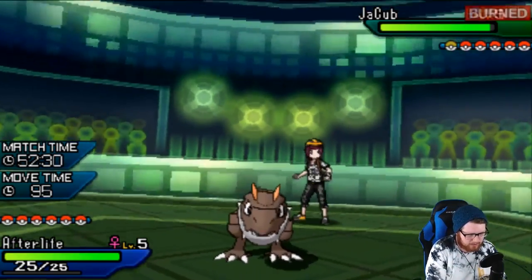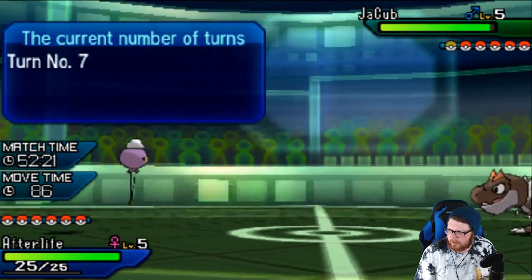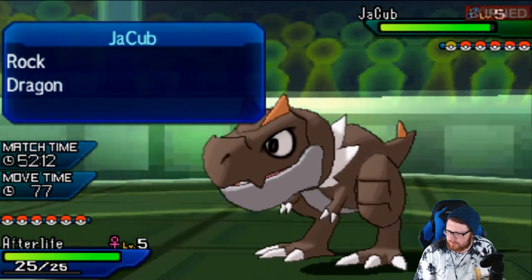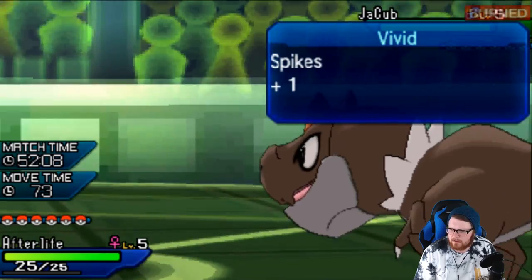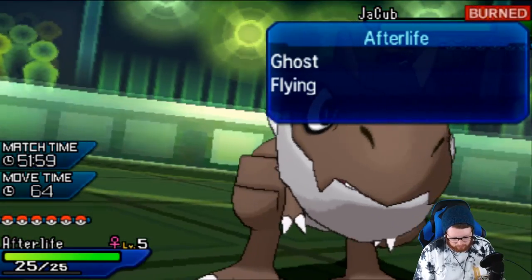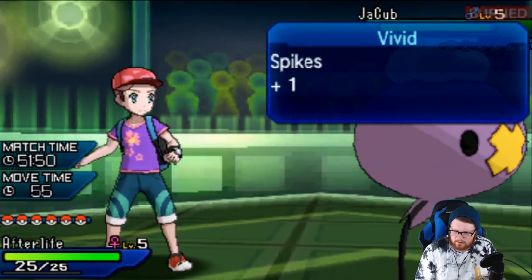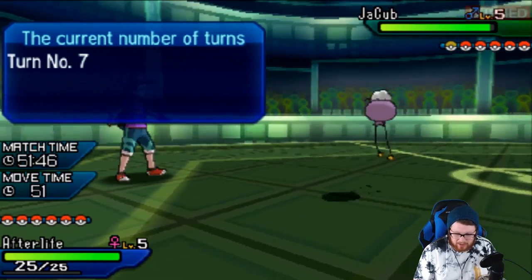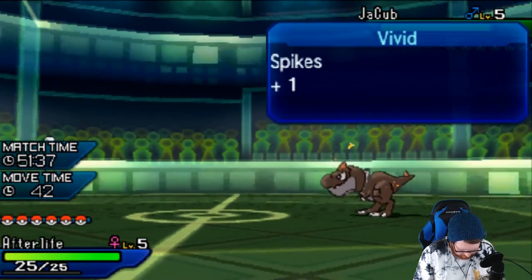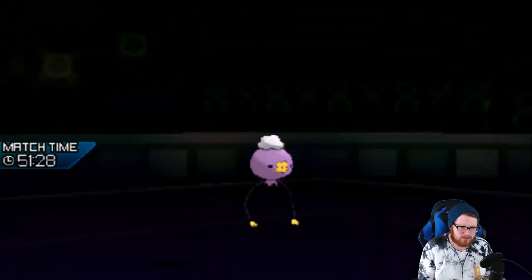Stone Edge is a high crit move though. He has the Lillipup on his team, so setting up Calm Minds seems loose right now. I'm just going to go for the Hex because it has a chance to OKO, and if nothing else will at least burn through the Berry Juice. It would be great if this just took it out. Oh, come on — it was so close! Oh, he wasn't Berry Juice. What were you? I'm so confused, but I'm not going to be mad about it.